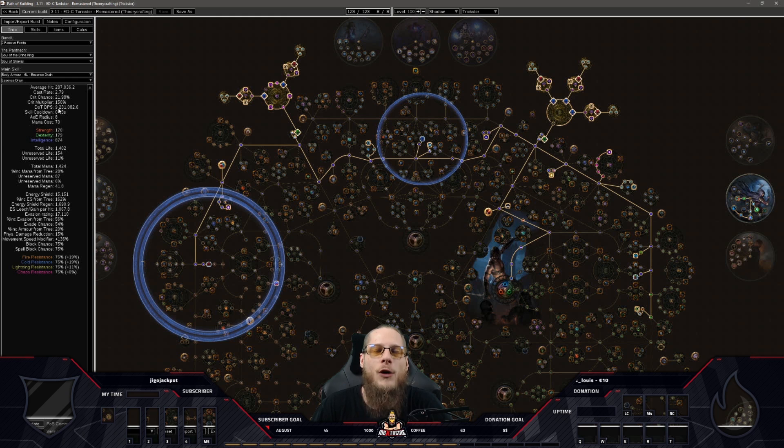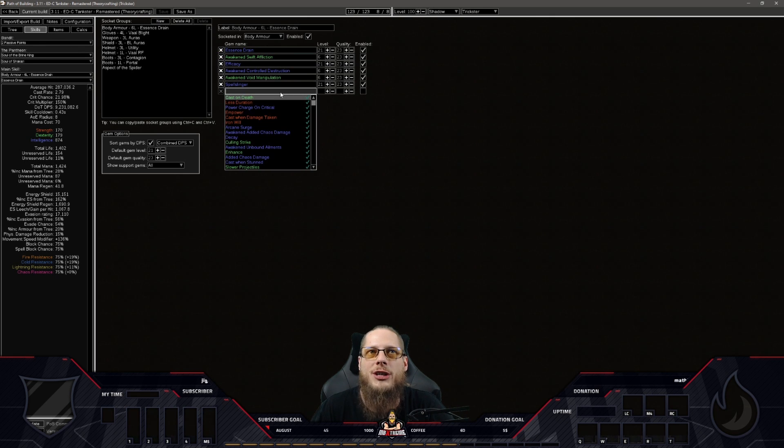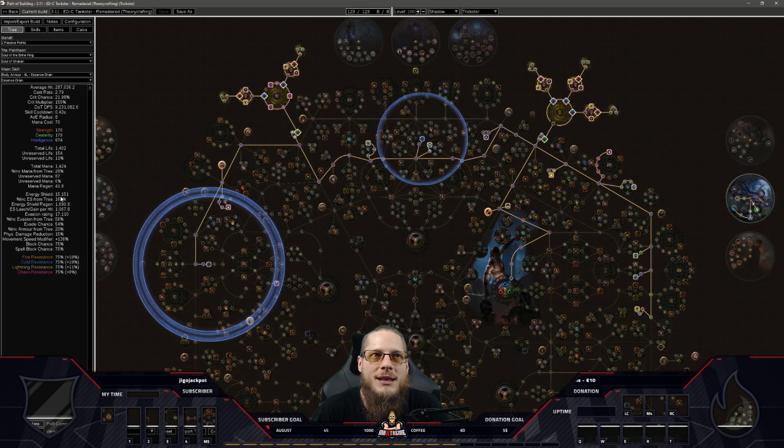We're looking at an Essence Drain DPS of over 9 million. My last Essence Drain with a bow got about 2 to 2.5 million with good gear, and my Essence Drain Spell Slinger last league — the Chaos Slinger — had around 800,000 DPS. This build is going to have 9 million DPS as a Spell Slinger version. If I swapped Spell Slinger for Empower and self-cast instead, it would push to almost 11 million DPS on an Essence Drain character. But since I love one-button builds, I'm going with Spell Slinger.